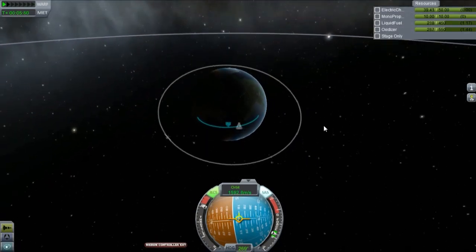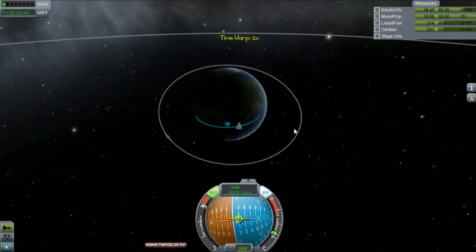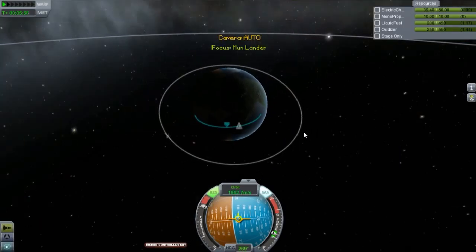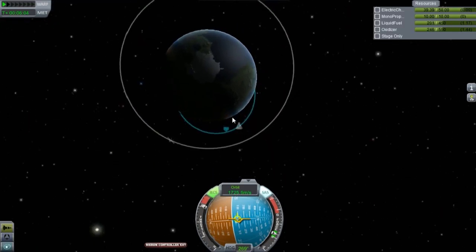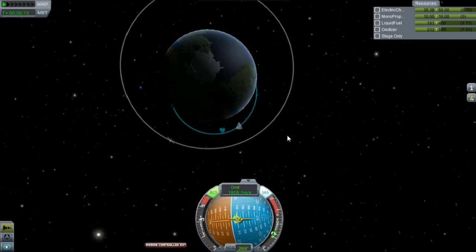I'm going to pause for just a moment — sorry about that, my daughter came in and opened the door and she is now sitting on the bed watching me as we're recording. All right, we should be coming into an actual orbit soon. Unfortunately our orbit is really, really tall, so I'm going to go ahead and cut the engines down until we get to apoapsis — that'll help us conserve fuel a little bit more.